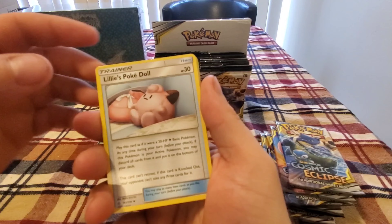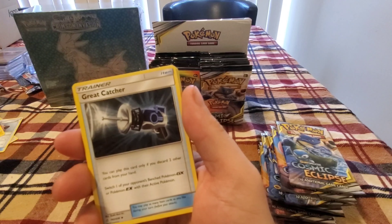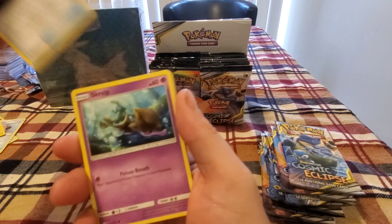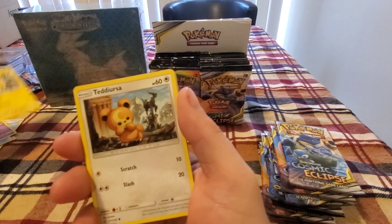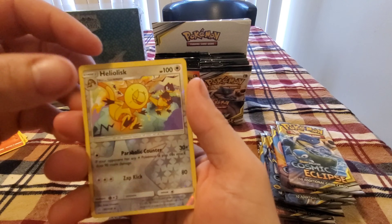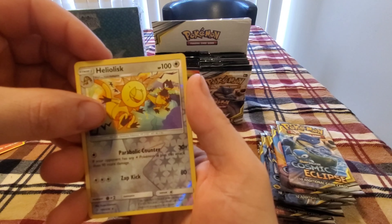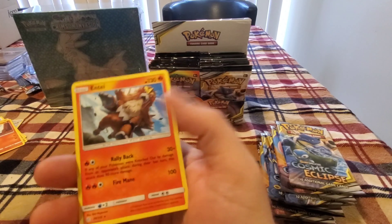Psychic Energy, Lily's Pokédex, Togedemaru, Great Catcher, Skrelp, Pikachu, Turtonator, Nosepass, Lillie — reverse hollow Heliolisk with a non-hollow rare.